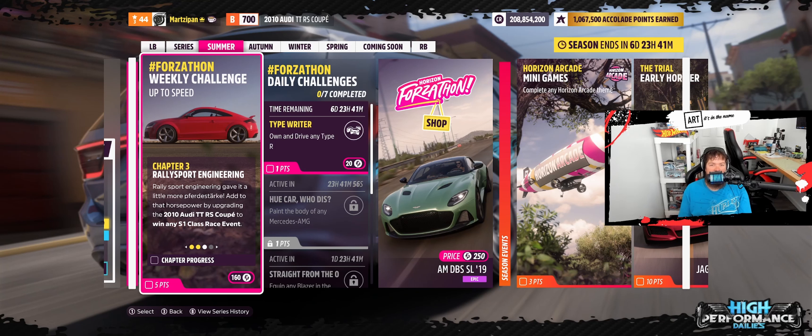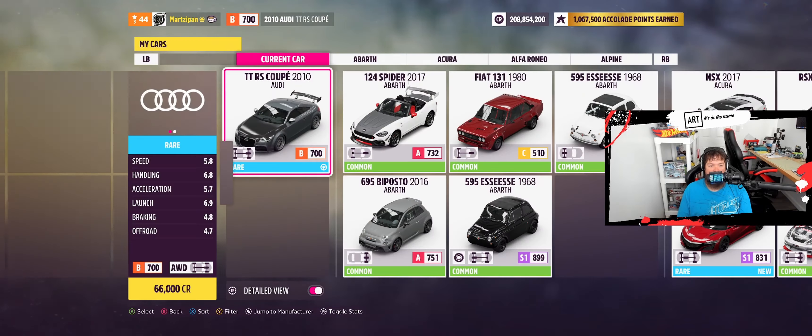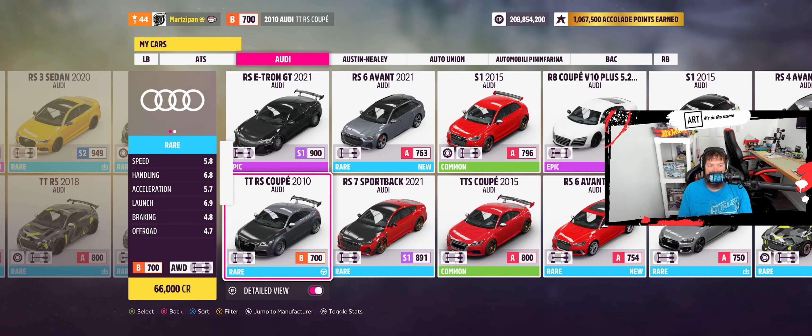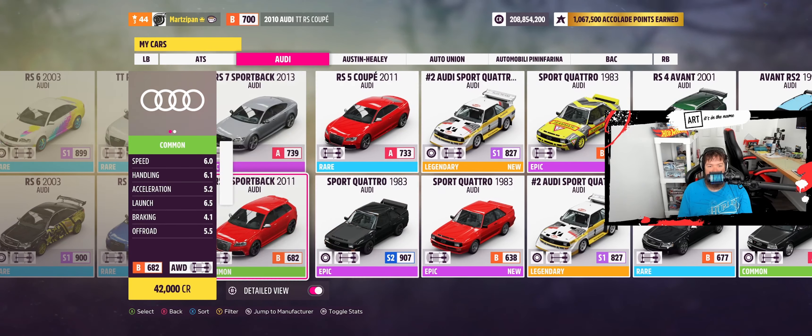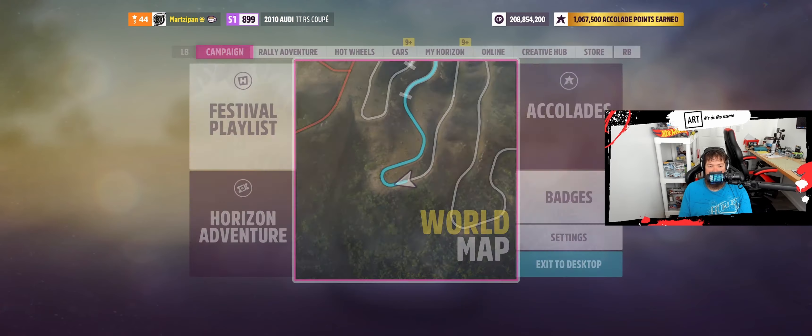Chapter 3: Rally Sport Engineering. RS stands for Rally Sport — didn't know that, not an Audi or VW guy. Rally Sport Engineering gave it a little more horsepower. The challenge is to upgrade your 2010 Audi TTRS coupe to win any S1 class race event. I'm slipping over to my manufacturer garage — I already had an S1 2010 TTRS. Going to take this to Ruta Norte street race and I'll be on the controller for this one.